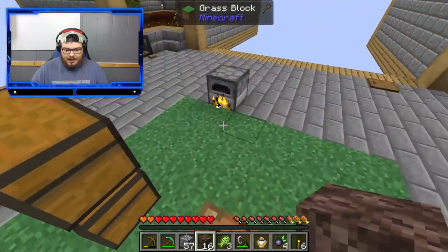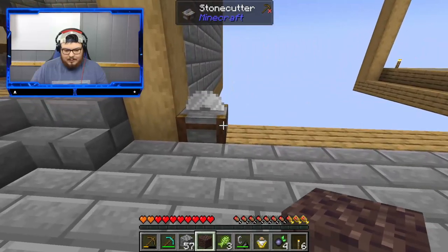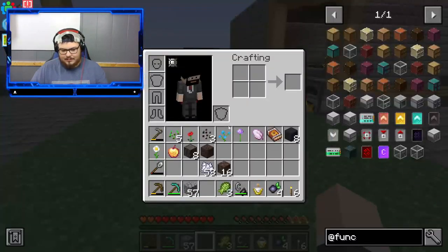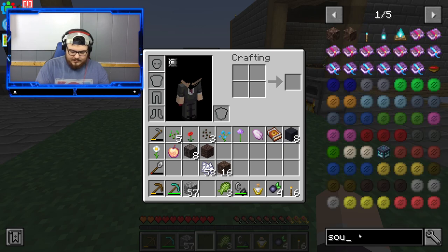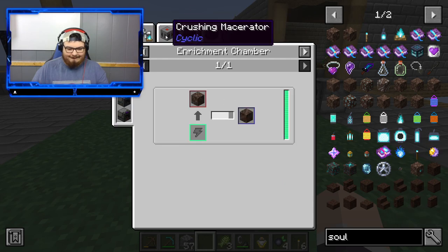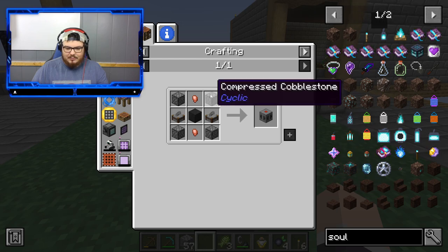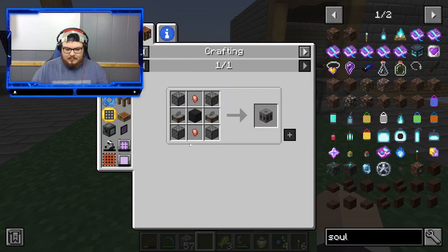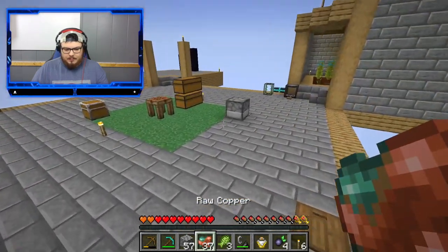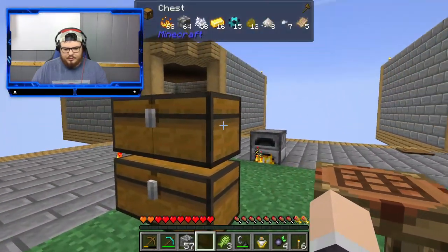Alright, that's cool. Oh, it gave me the wrong thing. Can I turn this into something useful? I need to figure out how to get soul soil. Let's see here — soul soil. Crushing, copper flint block — this doesn't look too hard to get. Do we have copper? Let's go ahead and smelt some copper up.